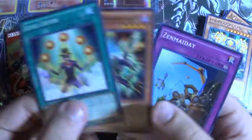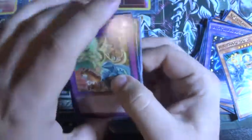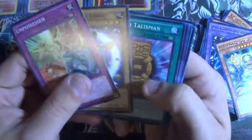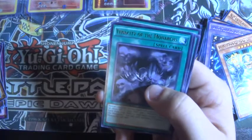Union Zombie, UA Block Backer, and then Set Termite — so four supers. Pretty cool. And then the rest of the commons. Last pack — let's see what we can end with. I don't know if we've gotten everything yet but we'll find out. Tenacity which is a good rare — and that's basically it.